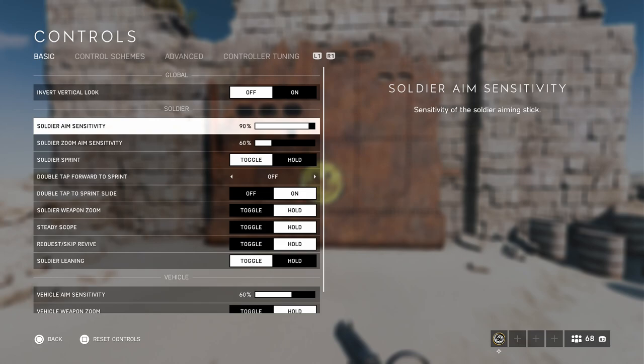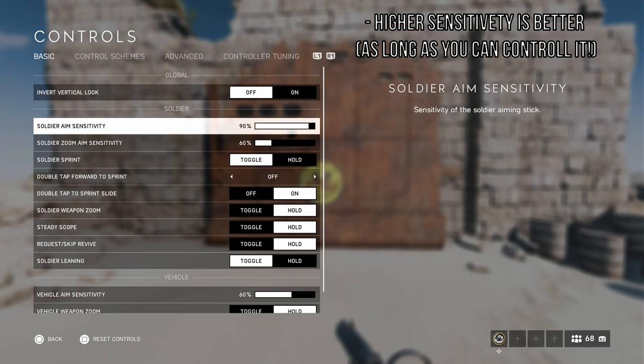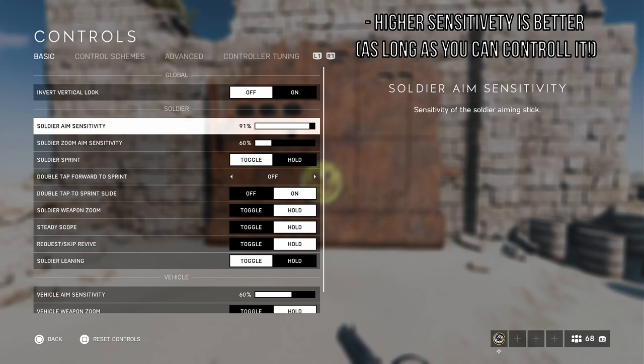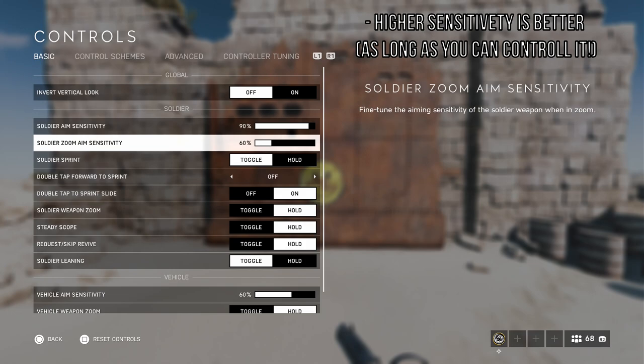I personally use 90 for the soldier and 60 for the zoom. If you're able to control a higher sensitivity, you should do it — definitely prefer a higher sensitivity over a lower one, because higher sensitivity will keep you alive in more close-range situations. However, if you're not that precise, don't be afraid to drop it down. I've seen really good players use 50 sensitivity and even a lower zoom sensitivity.